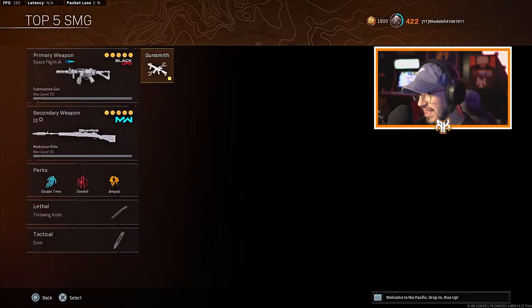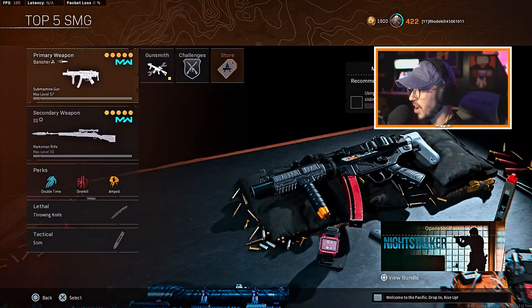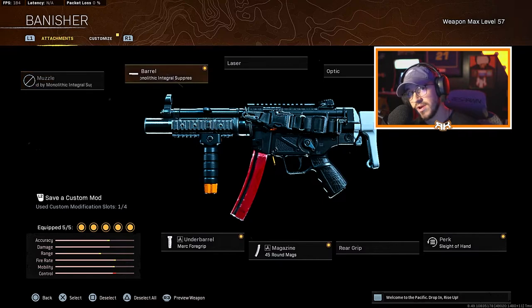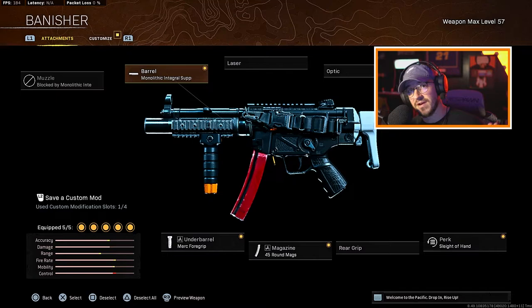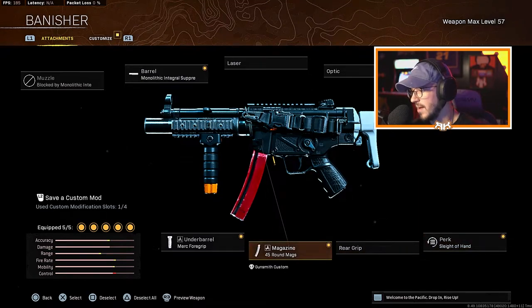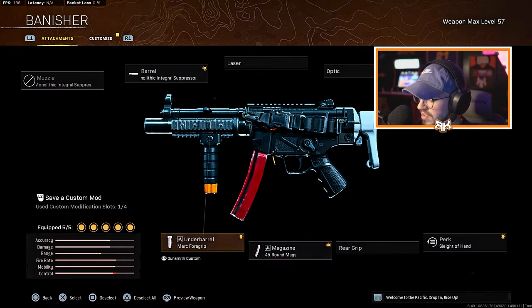My last pick is the Modern Warfare MP5 — this thing absolutely melts. You can run it as a regular build or a hipfire build, and I think that versatility puts it near the top of the list. We're running the Monolithic Integral Suppressor for the barrel, the FTAC Collapsible Stock, Sleight of Hand for the perk — which is crucial on Rebirth Island because there are so many engagements — the 45-round mag, and the Merc Foregrip. I just dropped 20 kills with it in a sweaty lobby.